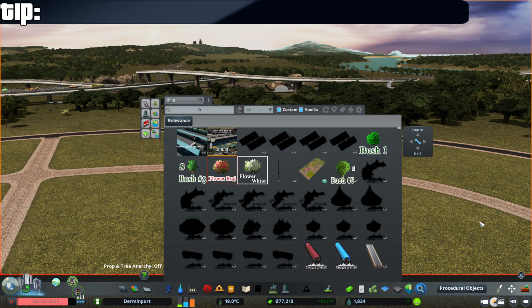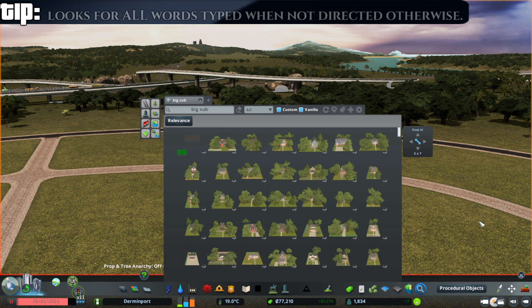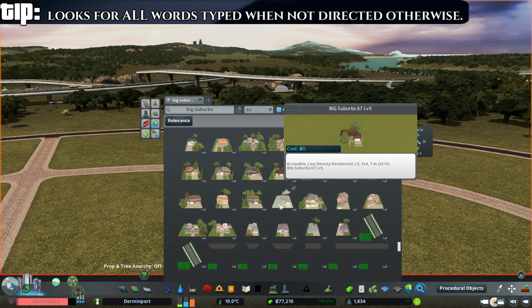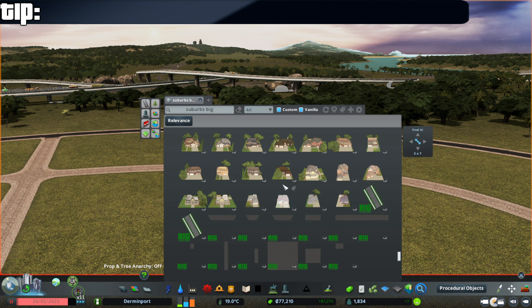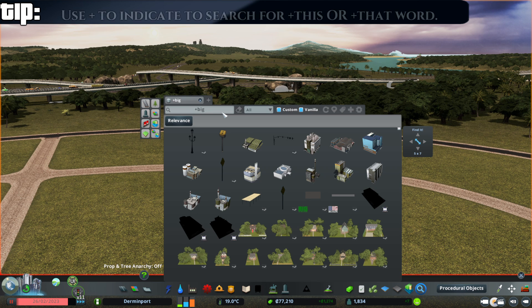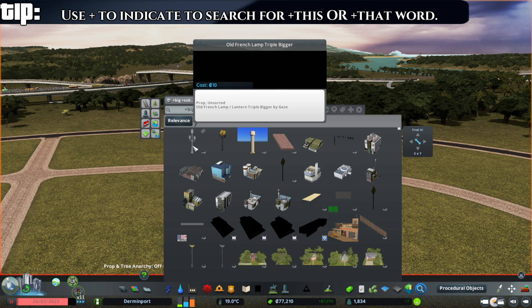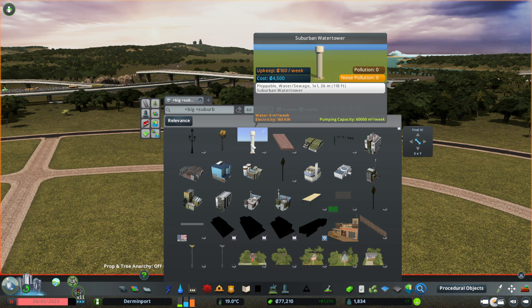When you are typing more than one word in the search bar, you are telling it to find you something that contains both of those words. I've typed 'big suburbs' with nothing else other than a space, and it will only give me items that have both the words 'big' and 'suburbs' in it. You can switch around the order of the words — it doesn't matter, it is still searching for both. However, if you want it to search for the word 'big' OR the word 'suburbs,' you just need to add a plus sign before it. So now it is showing me anything that has the word 'big' or the word 'suburb' in it.